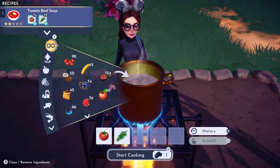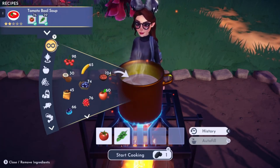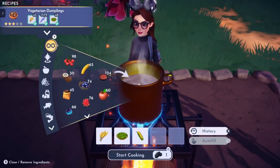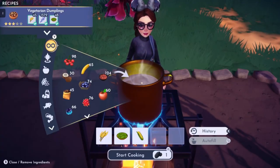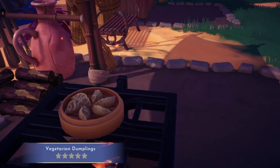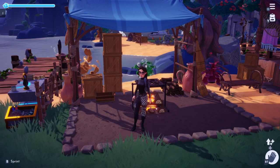The next recipe is Tomato Basil Soup — a nice simple one. You just need basil and tomato, both of which come from Dreamlight Valley. The last recipe for the appetizer section is Vegetarian Dumplings. You need soya, wheat, and any vegetable. I will take those any day of the week!